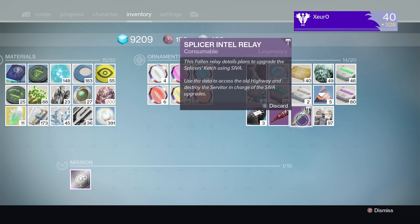This item is used to begin the Kvostov exotic quest line if you no longer had the gun from way back when. Which means the old highway is the first area where your character started.